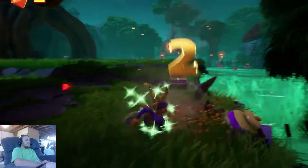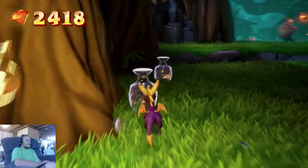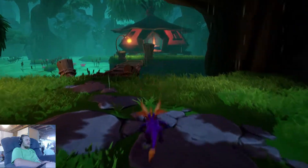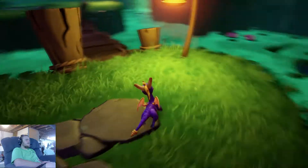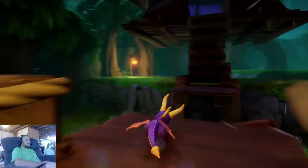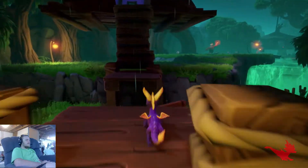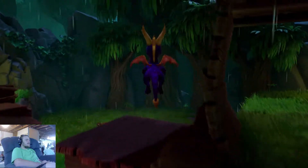I was frustrated with the skateboard challenge at Enchanted Towers but I feel much better about it. I was probably saved by Zoe three or four times there. Before I go after any enemies I need to get Sparx back, so maybe I find a lobster or something. Not the best start to a level, but since I was saved by Zoe so many times, I think I'm in the clear.